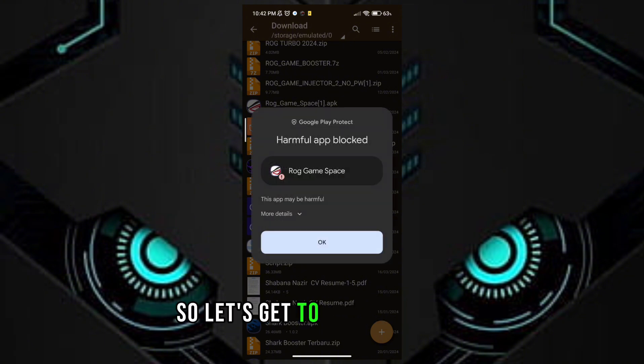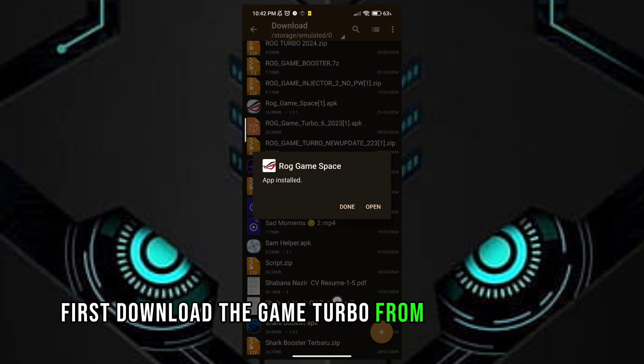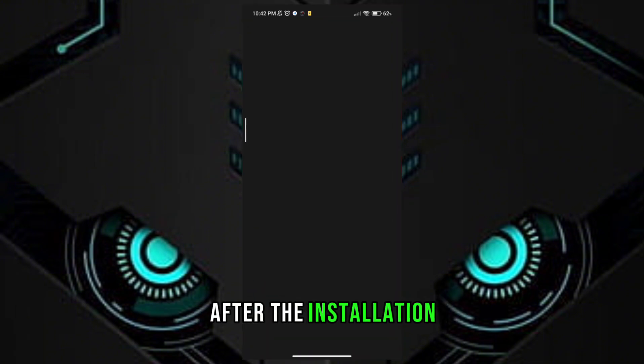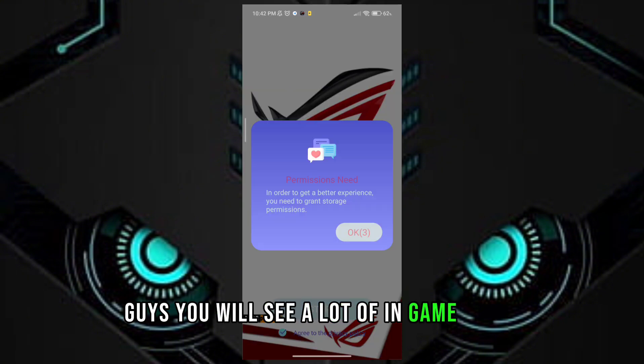First, download the Game Turbo from the description. After downloading it, install it. After the installation, open the Game Turbo. You will see a lot of options in Game Turbo.